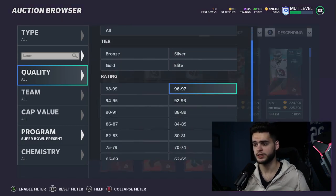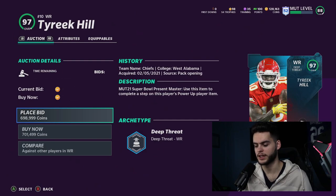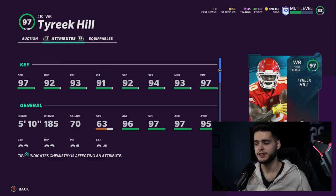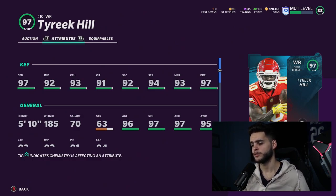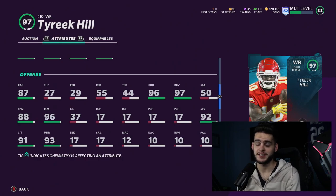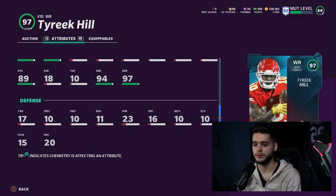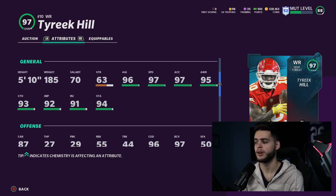Let's check out Tyreek Hill — oh, he is up. Tyreek Hill: 97 speed, 92 jumping, 93 catch, 91 catch in traffic, 92 spectacular catch, 94 short route running, 93 medium route running, 97 deep route running. This is essentially a 99 overall card. With just Sprinter equipped — that's plus two speed — he gets to 99 speed. Powered up with just the first tier of Sprinter he will get 99 speed. After the catch: change of direction 96 going to 97 powered up, 96 juke move going to 97 powered up, 90 break tackle, and 94 returning. This card is insane.